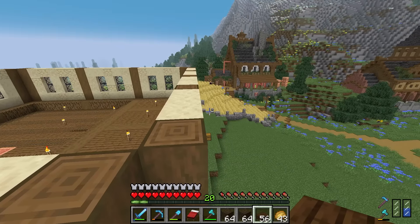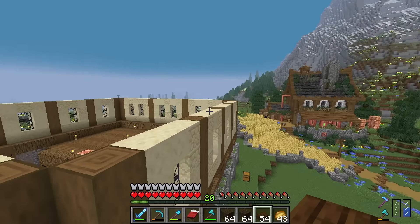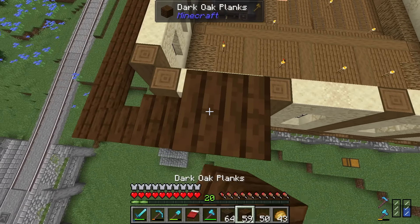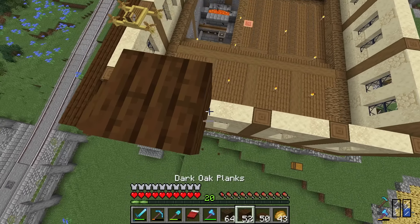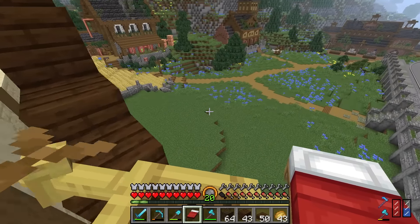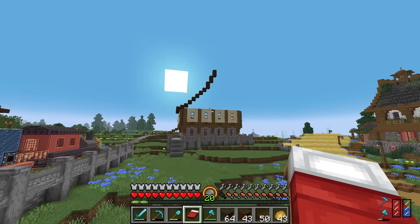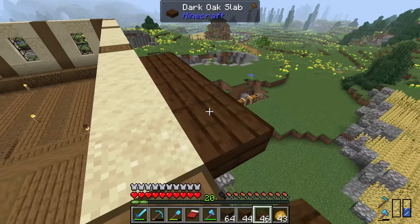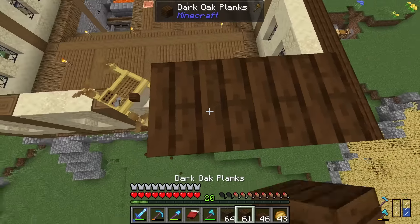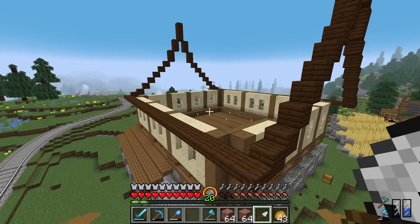Starting the pointy roof: come up a few slab heights, then full blocks stepping up, then one more level — it's pretty high up. Taking a fly-away view to check the shape — yeah that looks pretty cool, maybe the middle needs one block higher. Getting the rest of the frame in, then grabbing the trowel to fill in the roof.